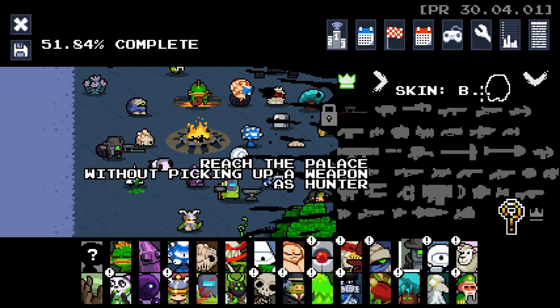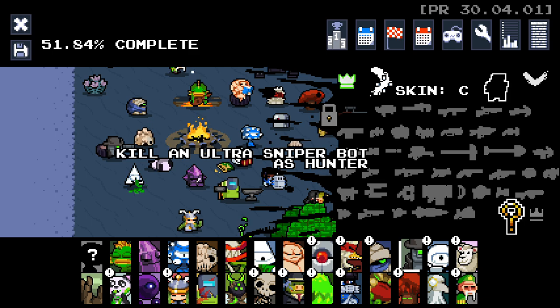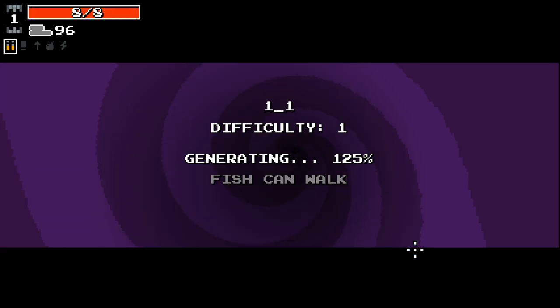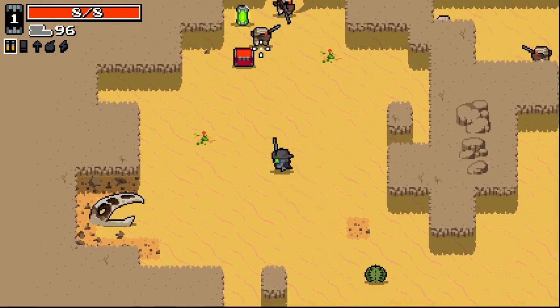Let's jump in and see what the different skins are first. Reach the palace without picking up a weapon as Hunter. And kill an ultra sniper boss as Hunter. Let's try and do the first one and not pick up a weapon - it seems kind of difficult.